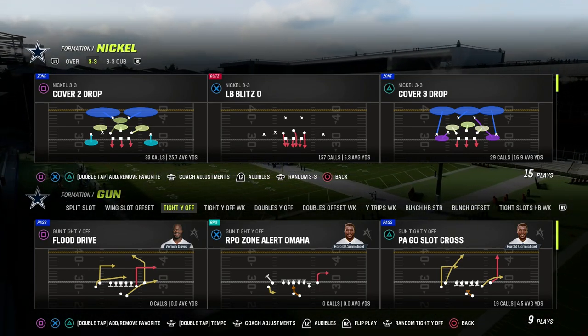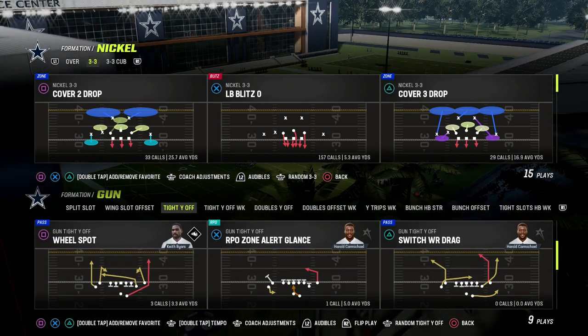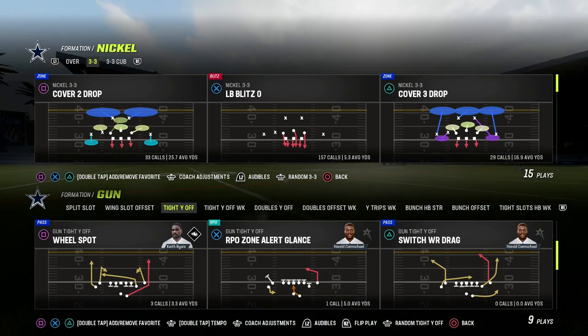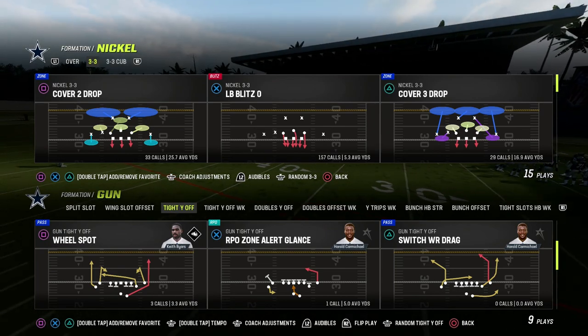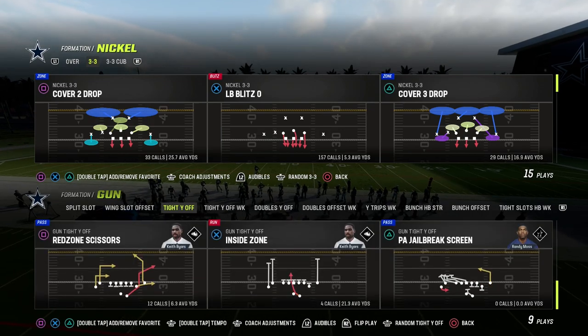PA Go Slot Cross has a really good crossing route and a wheel route. Switch wide receiver drag is very underrated. There's also a quarter route and a nice S post. What you're looking for in Madden is the best routes combined with the best pass protection alignment, and Cincinnati gives you a lot of those things.